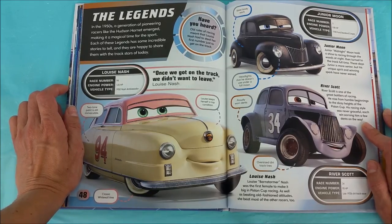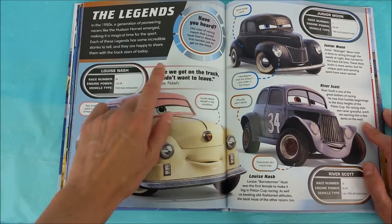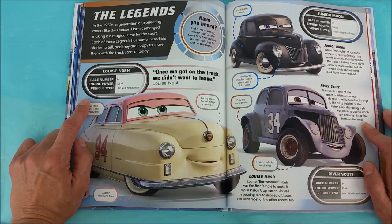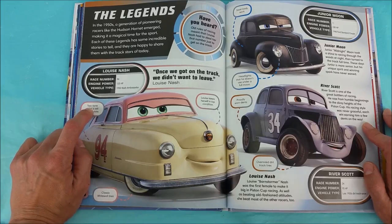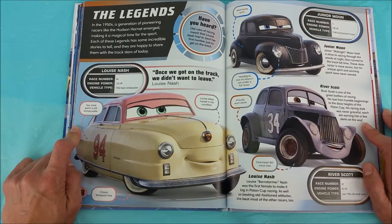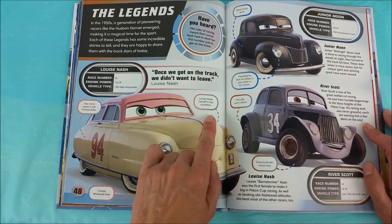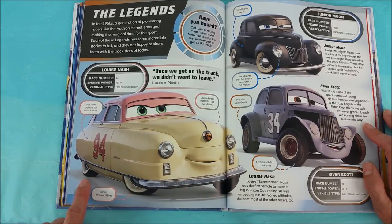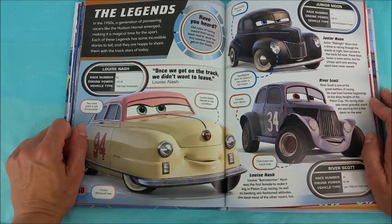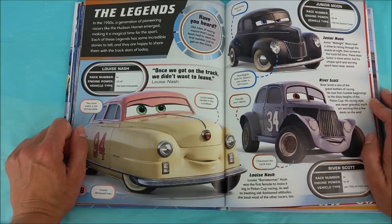Have you heard? Old rules of racing meant that Louis Nash had to steal her first number just to get on the track! Louis Nash, race number 94, engine power 125 HP, vehicle type 1950 Nash Ambassador. Once we got on the track, we didn't want to leave, says Louis Nash! Two-tone paint is still immaculate — Louis keeps herself in top condition! Number 94, classic white wall tires! Louis Barnstormer Nash was the first female to make it big in Piston Cup racing! As well as beating old fashioned attitudes, she beat most of the other racers too!